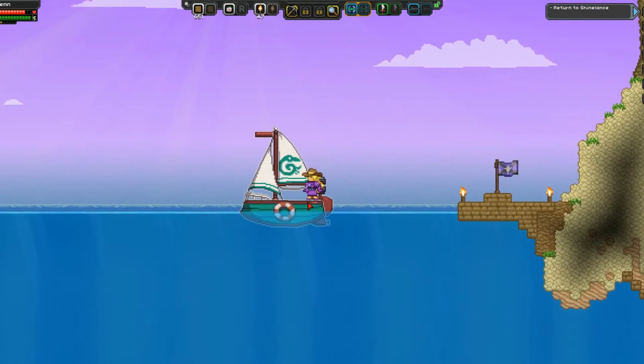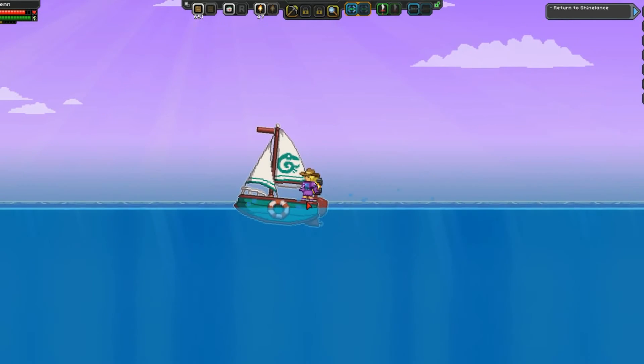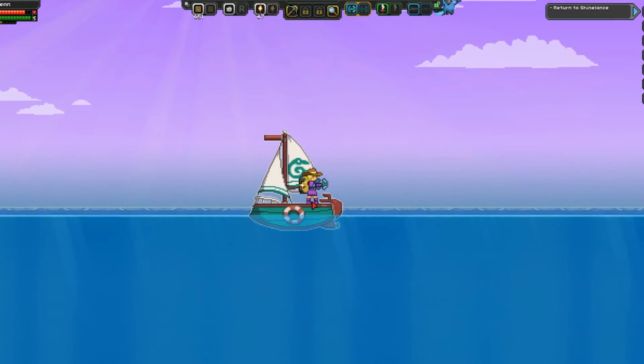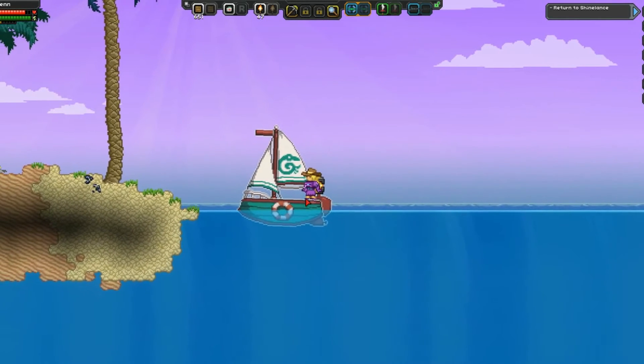Does W do anything? No. S? Jump? No. You can't jump on it. It's just pretty much A and D — I don't see anything else. E releases. So I don't know what happens to the boat. I guess you just pop it?